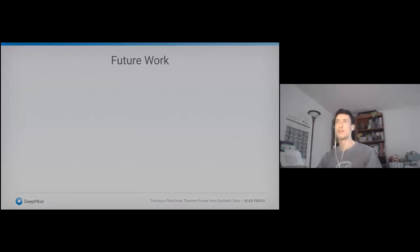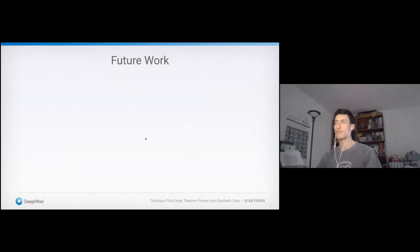To conclude: we need better synthetic data. We're close to 100% on all of the synthetic data across axiom sets, so there isn't much more to learn from the current synthetic data. The question is how to get better synthetic data.